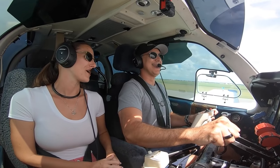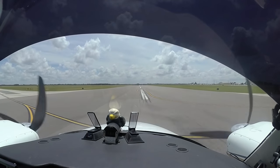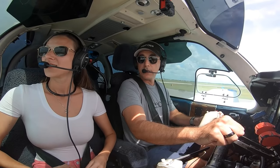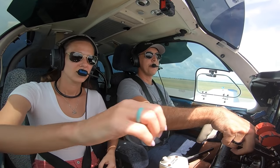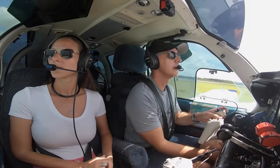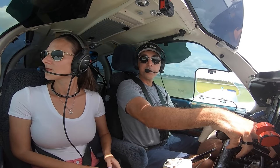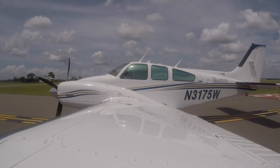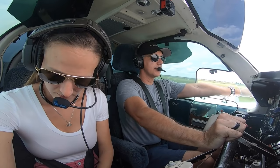That was a hold-off. 1601, clear to land runway 4, wind variable at 3. 75 Whiskey, where are you parking? I'm going to the FBO. Make the next right turn on Alpha and contact ground on 119.55. Right on Alpha, over to ground, 75 Whiskey. Ground, Baron 3175 Whiskey clear of 15 at Alpha for the FBO. 3175 Whiskey, Punta Gorda ground, turn right on Delta for the FBO. Welcome to Punta Gorda!